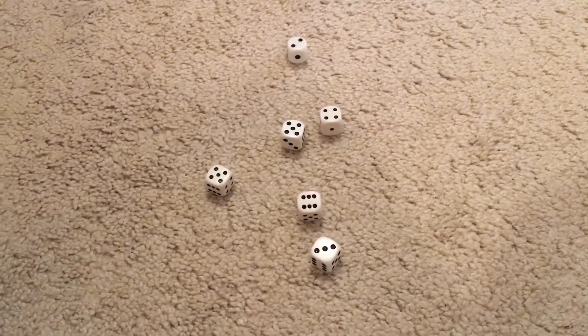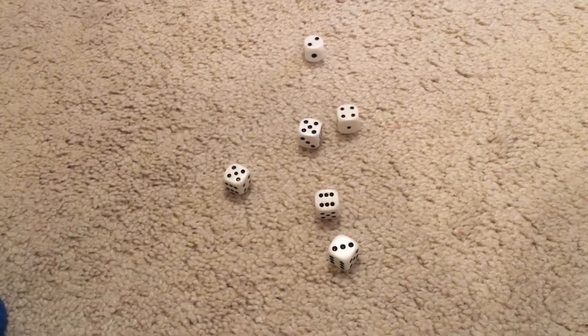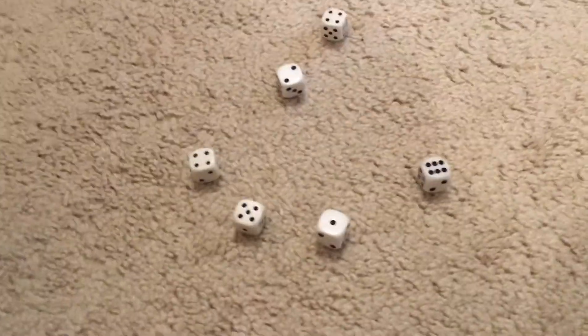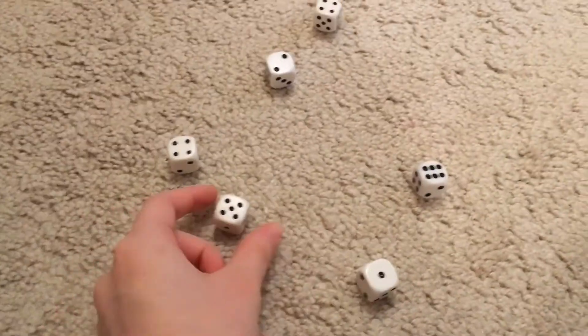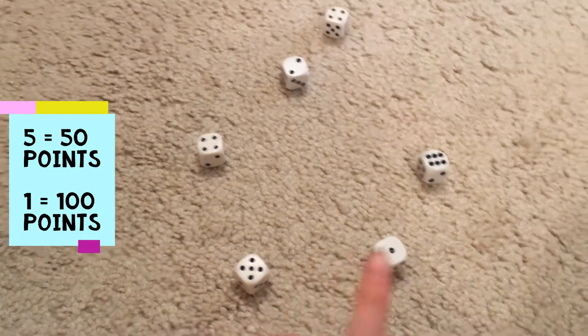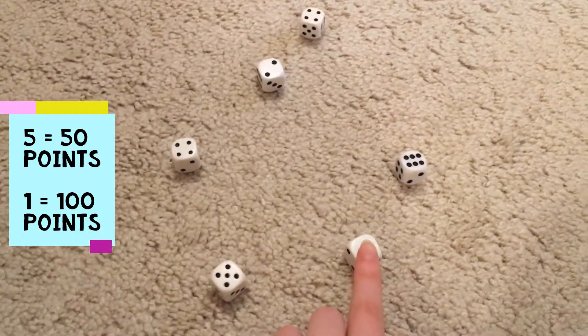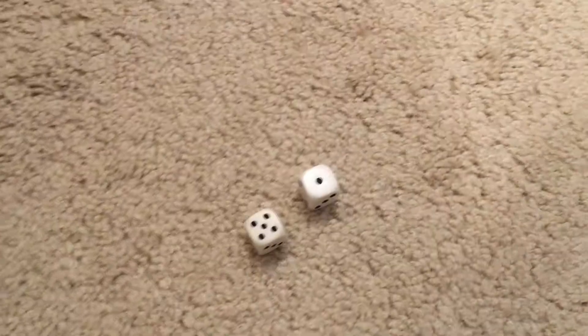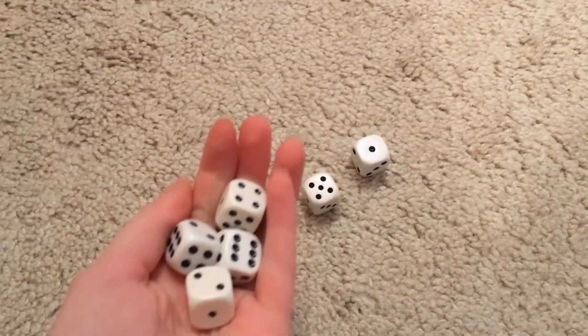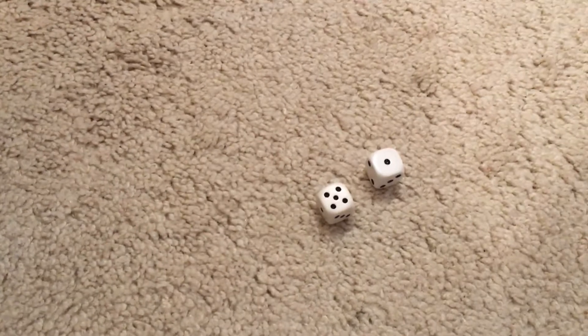This is where scoring comes into play. These are the total points for each different roll. The most common type of roll is to roll either a one or a five. Each five counts as 50 points, while each one counts as 100 points. As soon as you choose which dice you are keeping, you can either roll again with the remaining dice to broaden your point value, or you can keep it and write down your score.